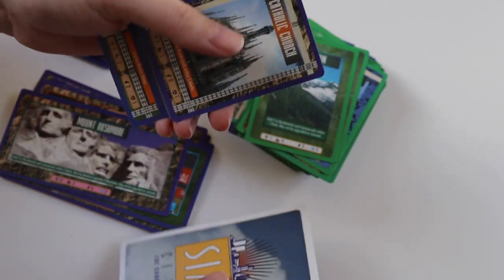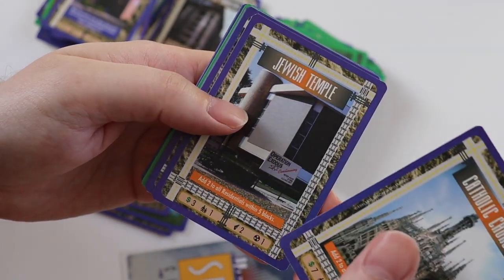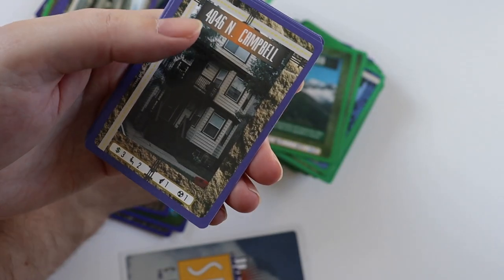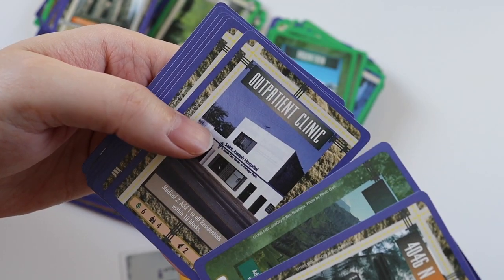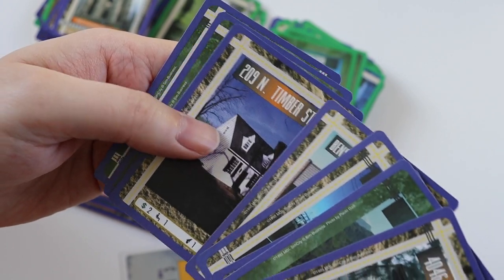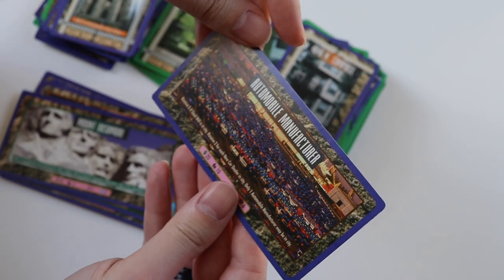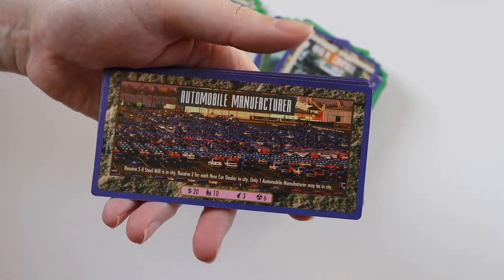The final pack for this video, pack ten. Uncommons: Catholic church, Jewish temple, printer, bridge, drought. The rare card is City Park — I do have that. Commons: 4046 North Campbell, Brownton, outpatient clinic, substation, Bensonville fire station, 209 North Timber Street, mountain, and a mobile home. The ultra-rare is Automobile Manufacturer — I don't think I've got that either. It's not too bad.